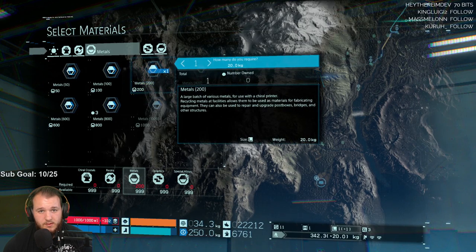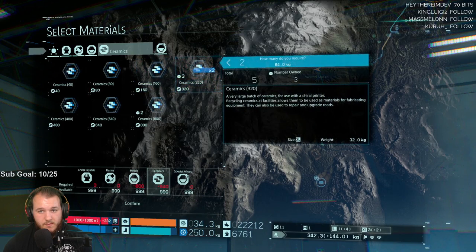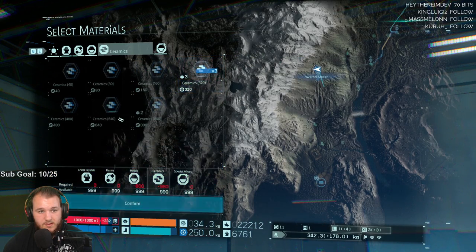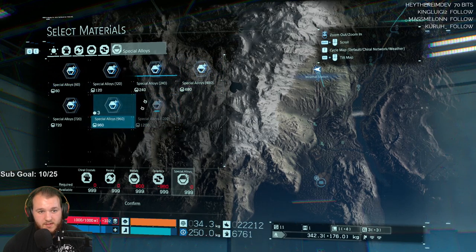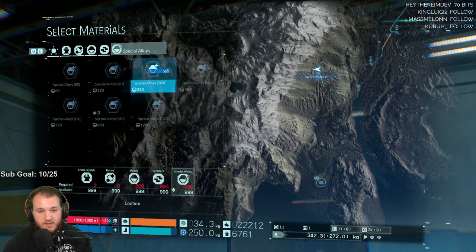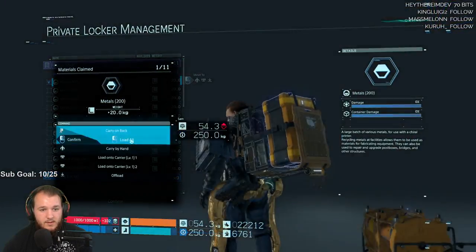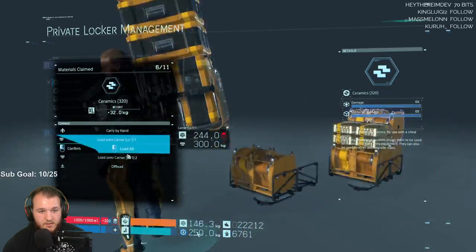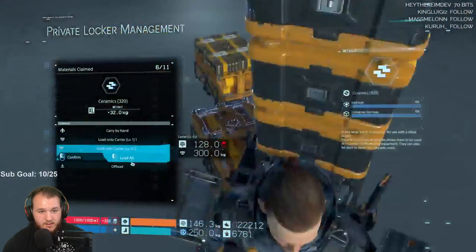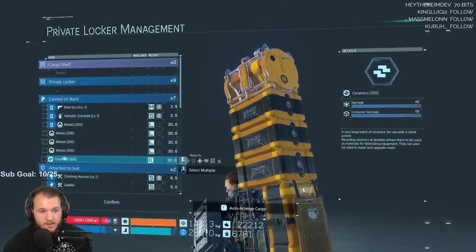Then we'll take some lower denominations of metals — four 200s. Ceramics — three of these. And then special alloys — I'll take however many of these and throw those into the thing. Metals — put all in back. Ceramics — all. All right, so now we're loaded up.